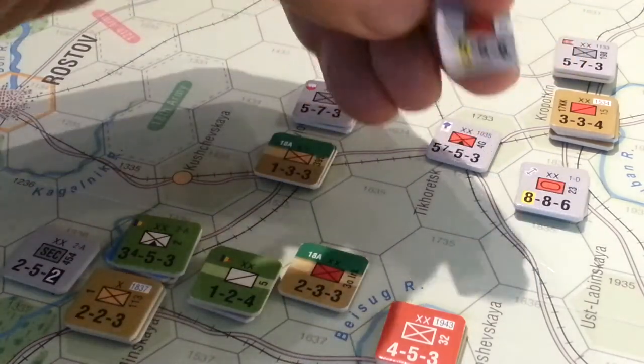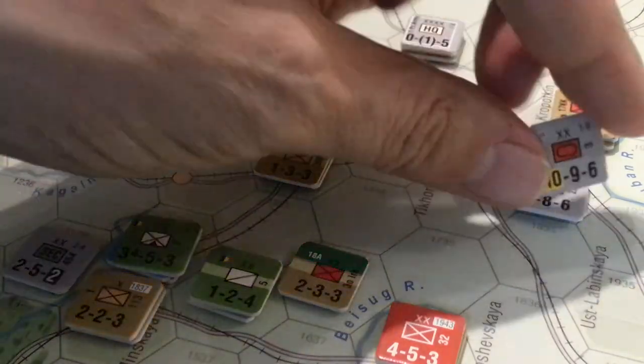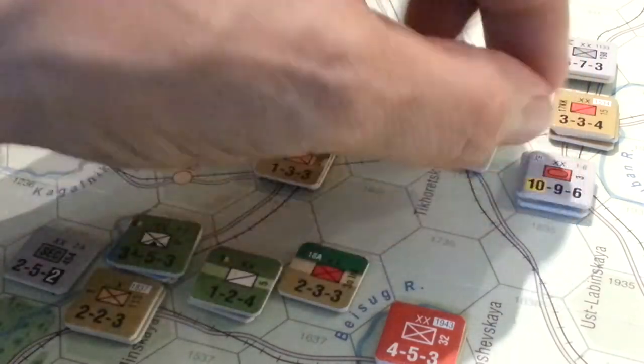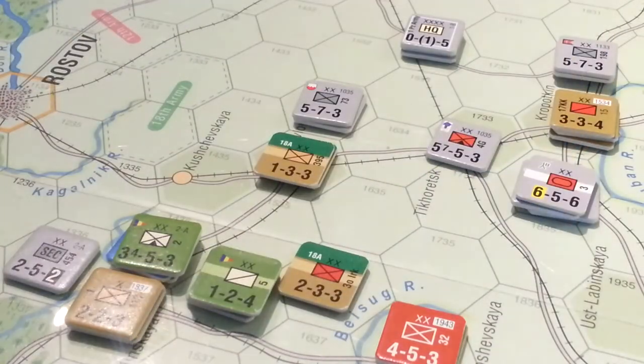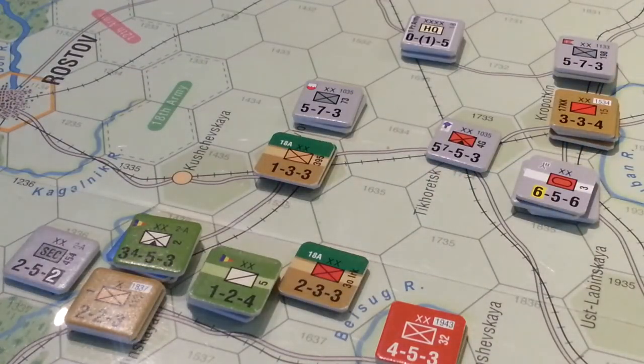It's 10, drops down to a 6 — so it's a 40% reduction in power. So you're down to 60% of the strength rating of the division. Anyway, I'll keep playing for a while, we'll see.